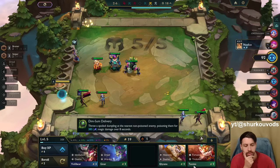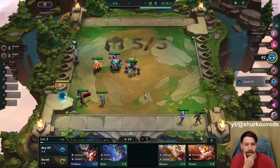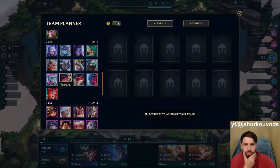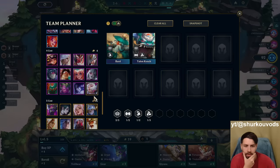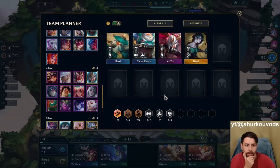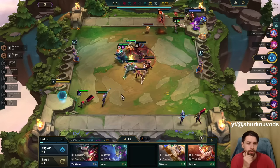So, last whisper — I probably just play trickshot, right? I play Kai'Sa carry. Bard is nerfed, bard is trash. But we'll play him — we get easy mythic and trickshot. So I'm trying to play three mythic, a little bit of trickshot, and the rest is bruiser. Three mythic, the rest is bruiser.